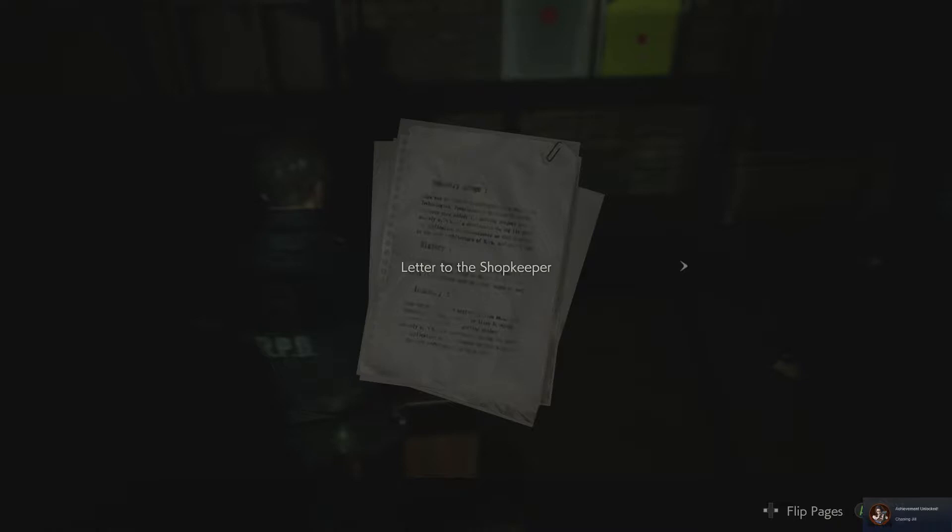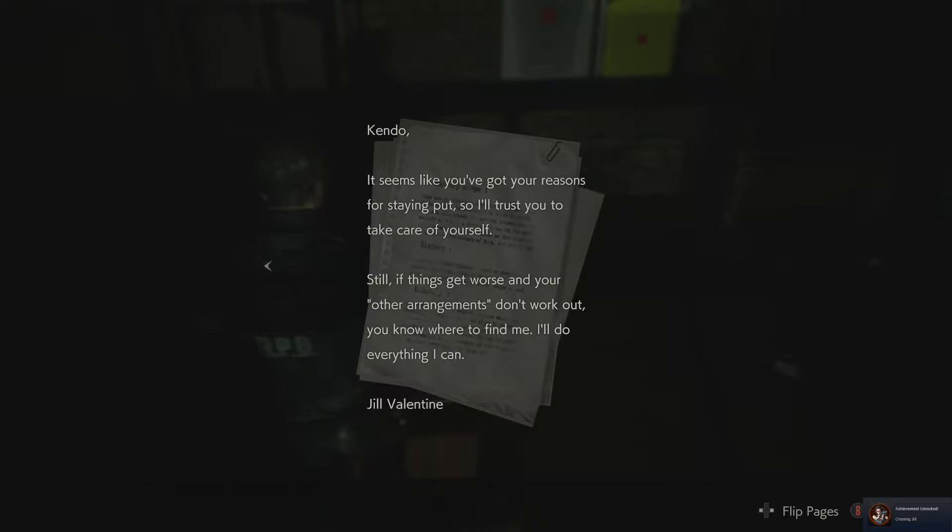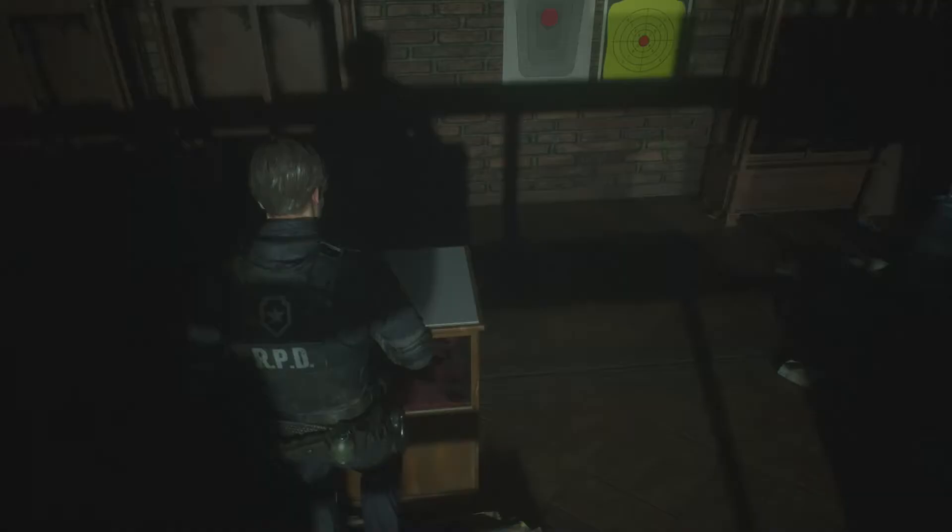What do we got here? Letter to the shopkeeper. Kendo, it seems like you've got your reasons for staying put, so I'll trust you to take care of yourself. If things get worse and your other arrangements don't work out, you know where to find me. I'll do everything I can — from Jill Valentine.